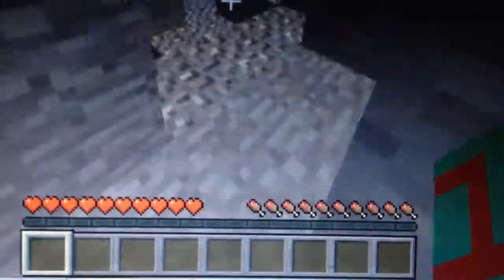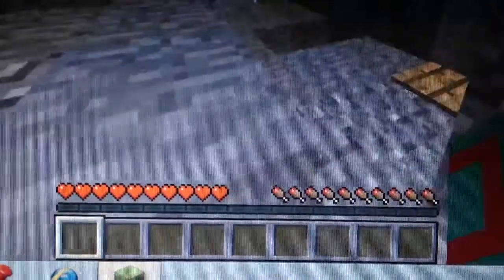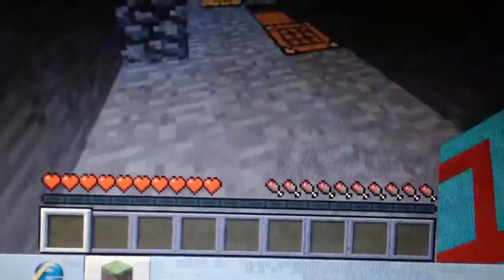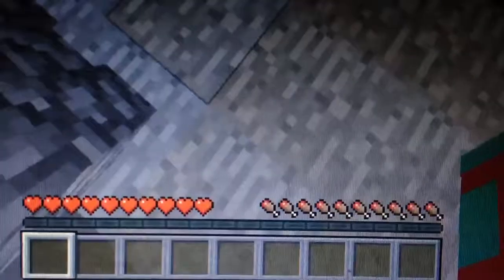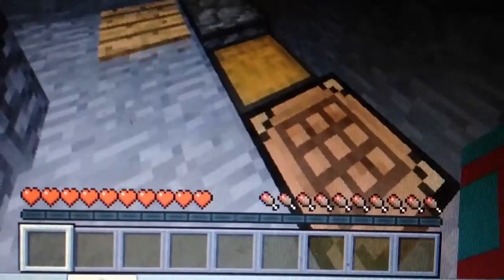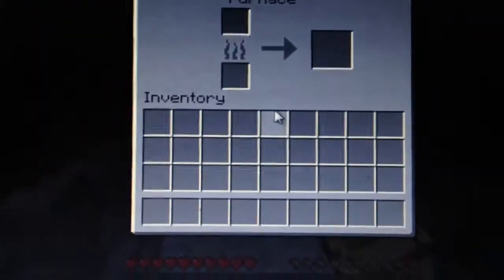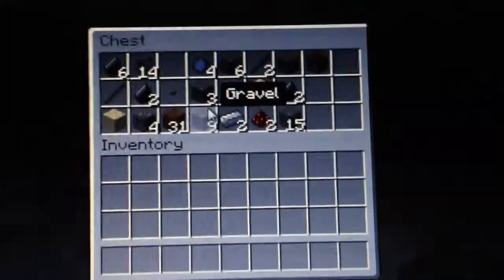There's some kind of graphical glitch or some shading. I'm trying to control the camera with one hand and operate this with the other. I have a few pressure plates besides my tripwire hooks. I had a friend come and help me put a furnace in here to cook things. That's my furnace. I have some things in here — this is the rest of my inventory.